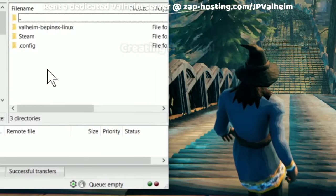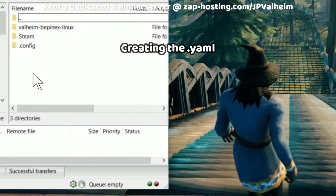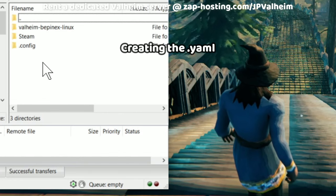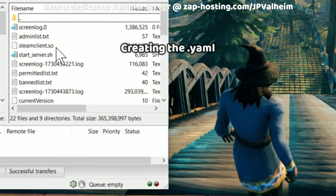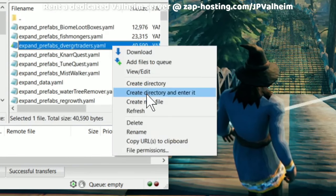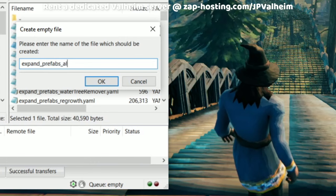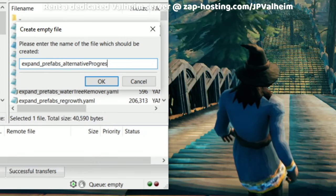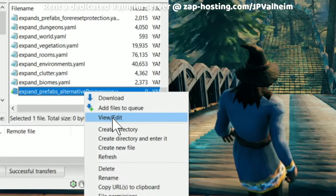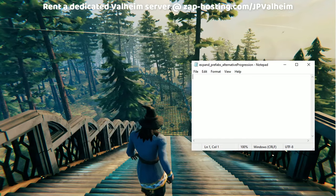To start your new script, I'll assume that you already have expand_world_prefabs loaded onto the server and the server launched for the first time so that the files have been generated. We'll go into our BepInEx server config — BepInEx config expand_world. Now we can make a new file, and we're going to call it 'expand_prefabs_alternative_progression.yaml'. Then we'll scroll to the bottom of our list. If you're just beginning you won't have to do that, and you'll open up the file. And now we can make our script.